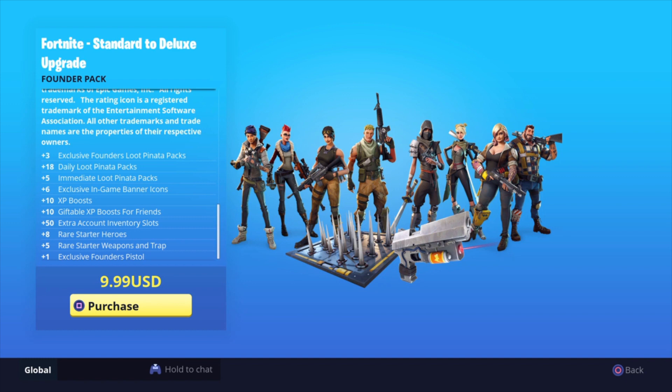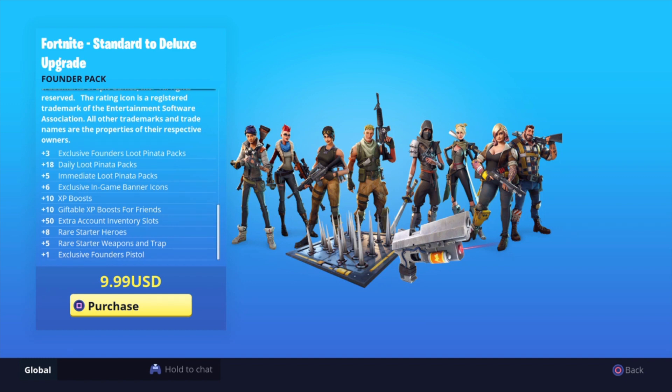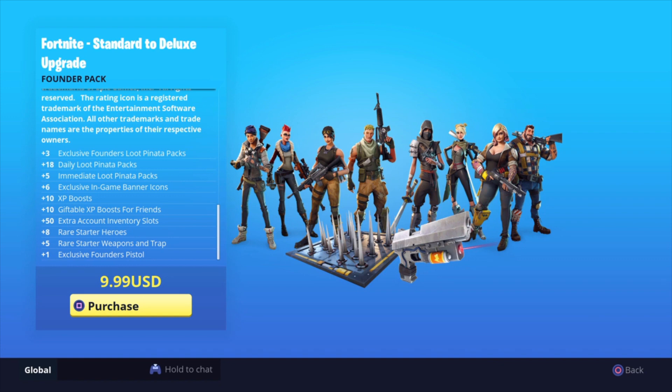Basically here you get some exclusive Founders Loot Pinata Packs, some Daily Loot Pinatas — pretty much just basic stuff. Some XP Boosts, an exclusive Founders Pistol which is actually pretty good and has a really cool perk on it. Rare Starter Weapons and Traps, your Rare Starter Heroes, and everything like that — basically just to start you guys out on the game.